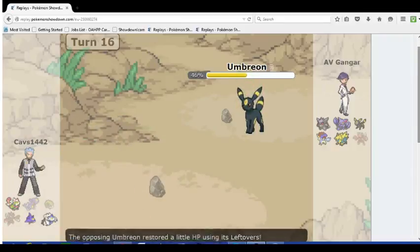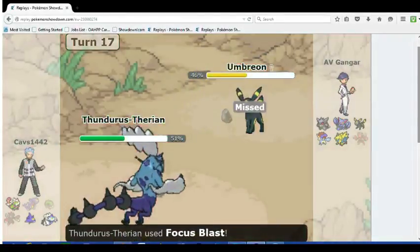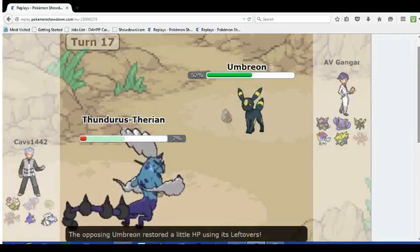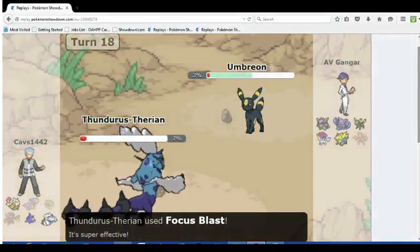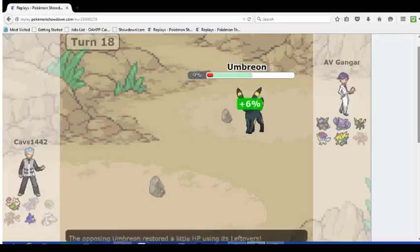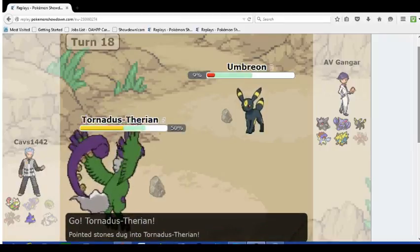I really didn't need Umbreon for the rest of the match — his two special attackers are both weak to Rocks, and I've got the rest of my team. He goes Thunderous and misses the Focus Blast, but it doesn't really matter because I didn't really need Umbreon, I was just sacking it. And if I'd protected anyway, I would've gotten health back and survived either way, and the miss wouldn't have mattered.